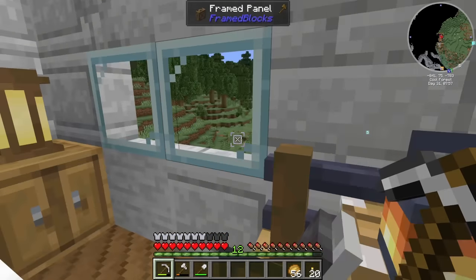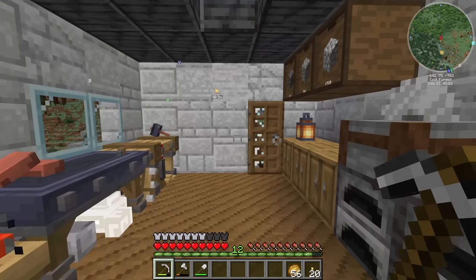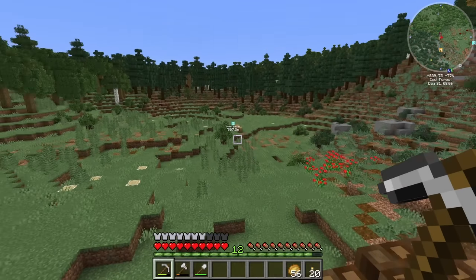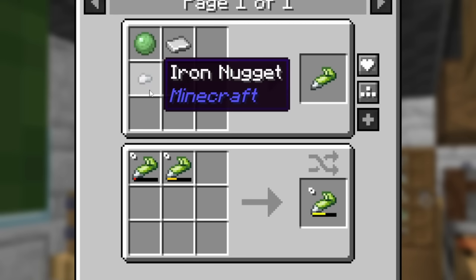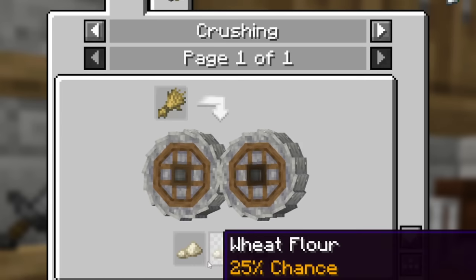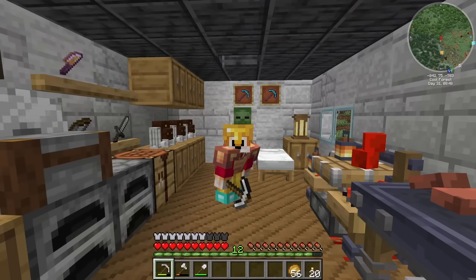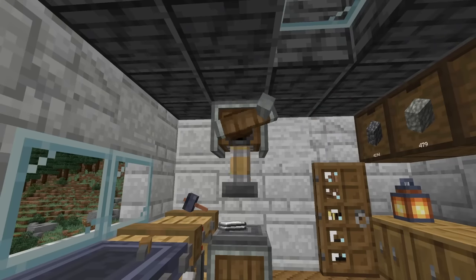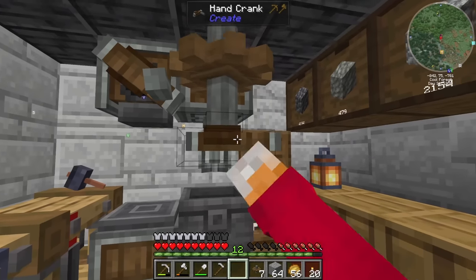I could just use my pickaxe and dig somewhere, but I don't want to do that. I'd rather build some mechanical drills and some sort of contraption to get me into the ground - I'm probably going to need a little bit of andesite to get started. And if we're building automatic drills, we're also going to need glue, which comes from iron sheets, slime balls, and iron nuggets. I was fortunate enough to find a couple of slimes, but I don't have many. So I'm making a mixer with a whisk, a basin driven by a cog, which I can use with my handle.